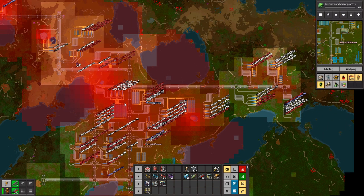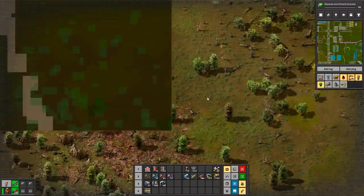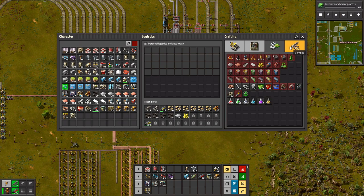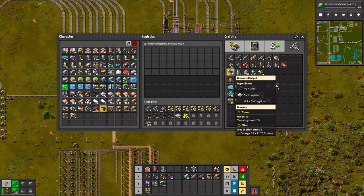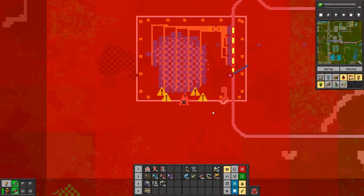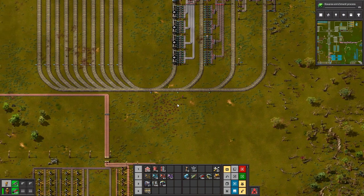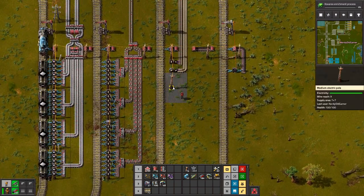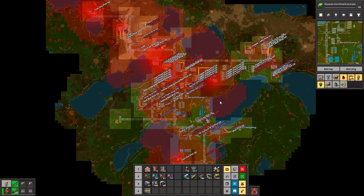I'll just yoink all your steel. So here might be a good spot - let's make engine units over there. Unless there are an insane amount of trees here? Yes there are. And we're not making grenades. I could actually set up grenade production because we need that for science as well. It's down south. I do need to get a robot port down there at some point.